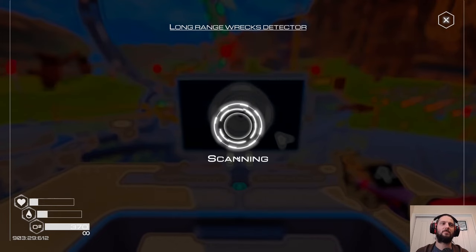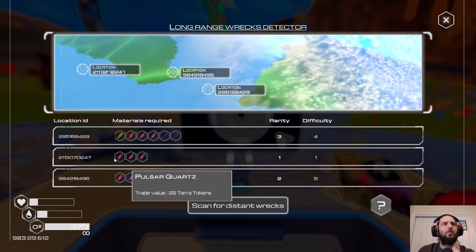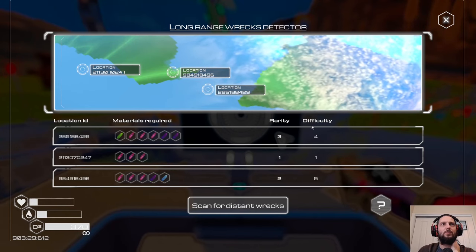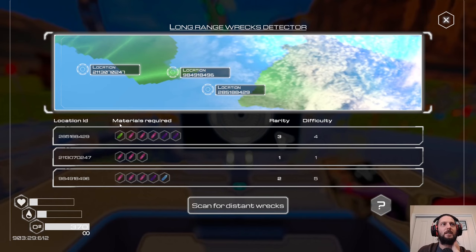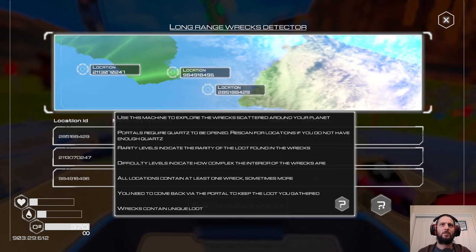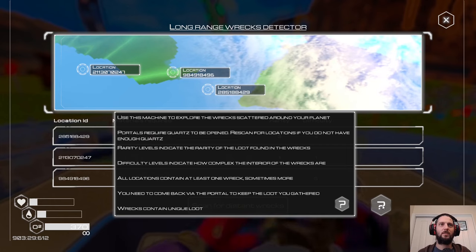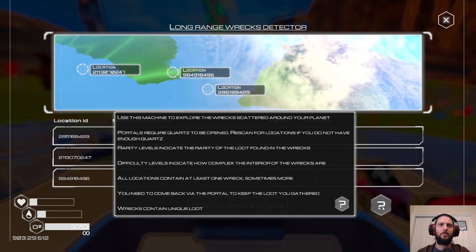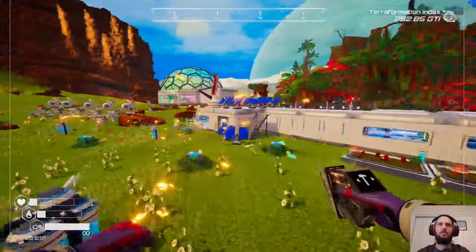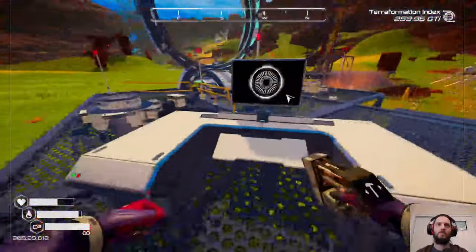Scan for distant wrecks. Okay - materials required. This is where we use the magnetar quartz, rarity 3, difficulty 4. I've got a unique location ID. Rarity levels indicate rarity, difficulty levels indicate a more complex interior. All locations contain at least one unique item, sometimes more. You come back via the portal to keep the loot you gathered - in other words you can't death-warp. Wrecks contain unique loot.